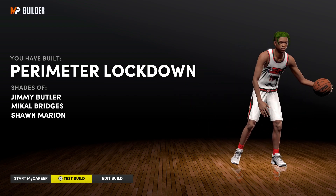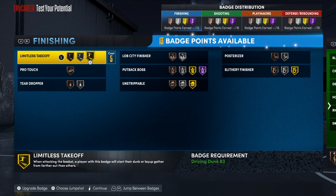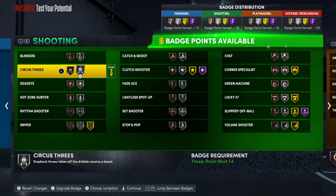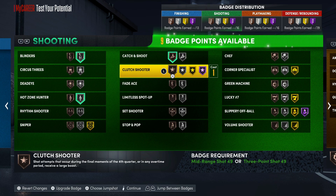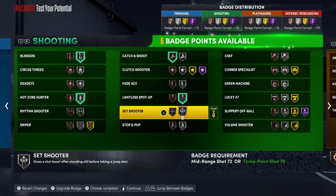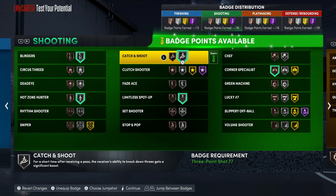The other perimeter lock build we dropped was more of a shooter, but this one is just a little more of a pure lock. We're gonna max out the overall rating. For finishing badges you're gonna want Limitless Takeoff at least silver, Unstrippable, Posterizer, and Slithery. For shooting badges you got Silver Blinders, High Zone Hunter, and Sniper. I'd probably go with Limitless Spot-Up and Corner Specialist.